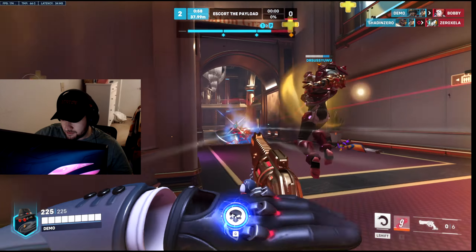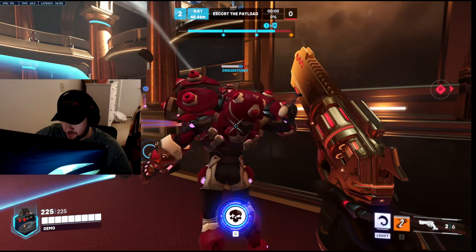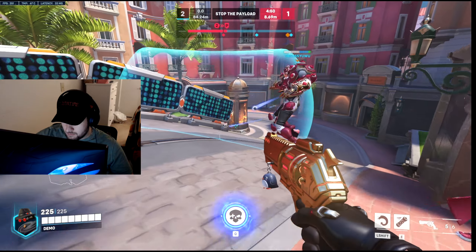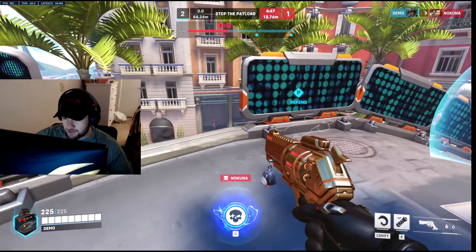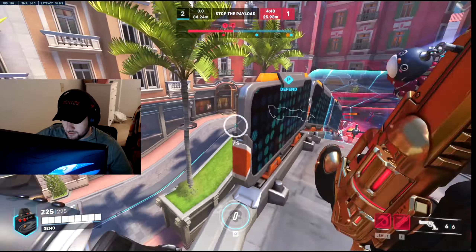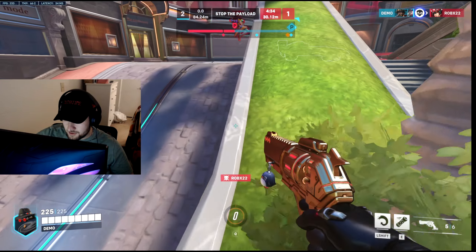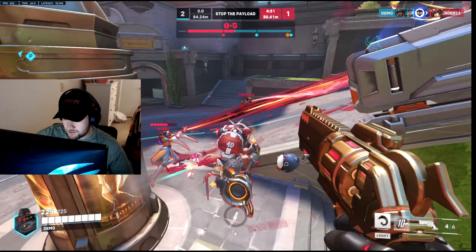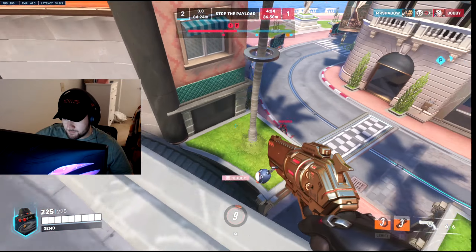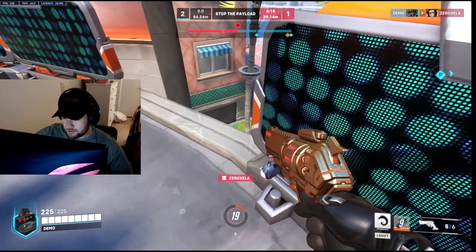Going after Moira again, focusing her, jumping down. Trying to build my ult up again. Rolling back a bit, keeping some range, focusing Bastion since he can't push back with the dragons. Sticking Ryan — he's got his shield down so I'm going to stick him. He's very low so I'm pushing for Sigma. I got a pick on Hanzo so I have ultimate — going to try to use it behind them as soon as they push.